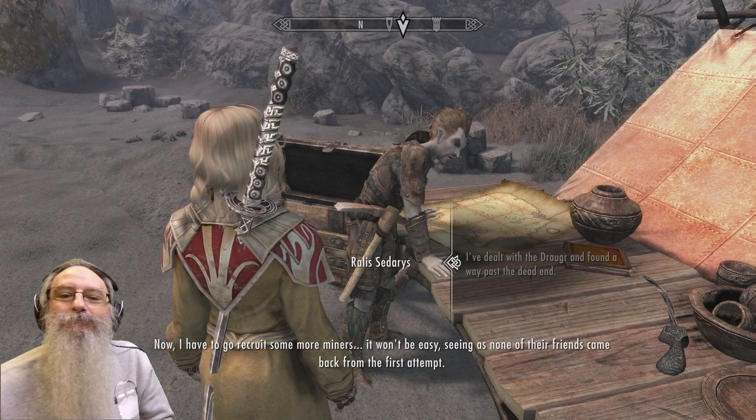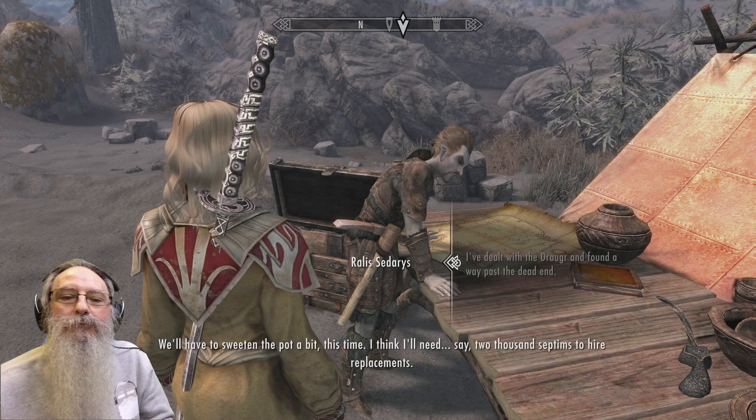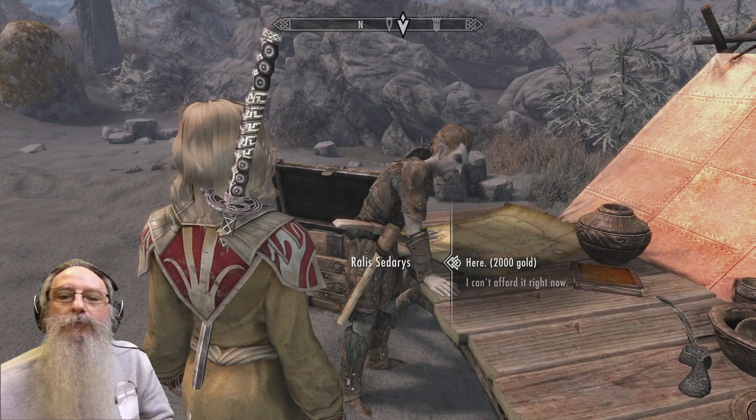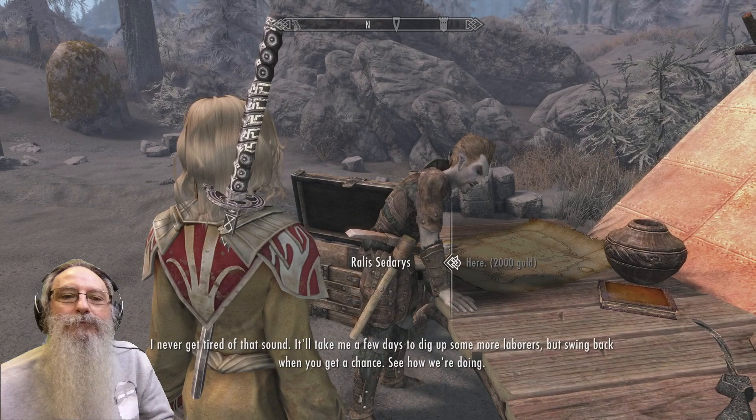Rallis says: 'Well perhaps there's some hope for us yet. Now I have to go recruit some more miners — it won't be easy seeing as none of their friends came back from the first attempt. We'll have to sweeten the pot a bit this time. I think I'll need say 2,000 septims to hire replacements.' Payment made. 'I never get tired of that sound. It'll take me a few days to dig up some more laborers, but swing back when you get a chance.'